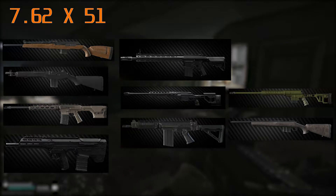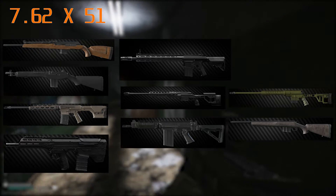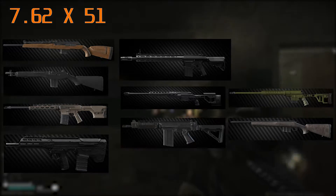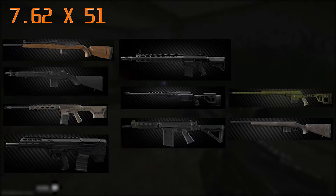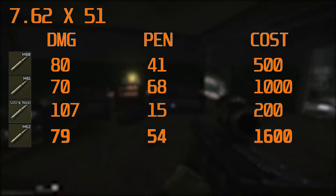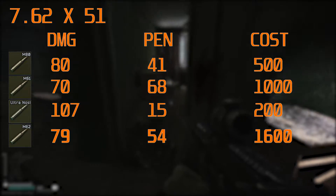7.62x51 can be fired by all of the weapons on screen — some of them fully automatic, some semi and some bolt action. The round is a little bit smaller than the 54 but it still is one of the best rounds in the game for penetration. The only rounds I'd recommend using here are the M80, M62 and M61. All good rounds.